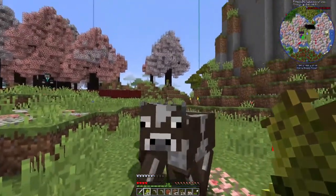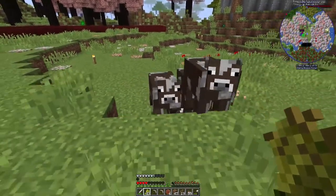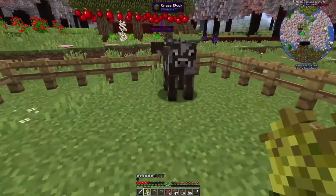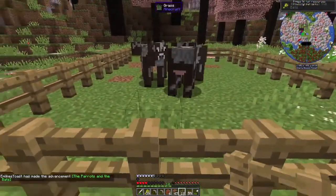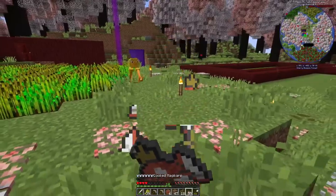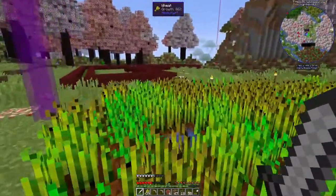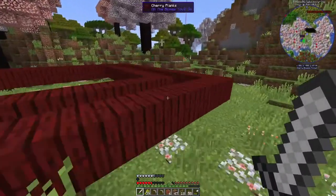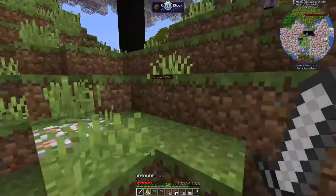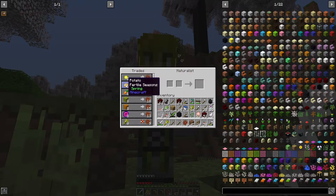I'm going to talk to you about that guy up there in a second. He is called a naturalist, and that type of NPC is going to be so, so helpful. We are home with the cows. So naturalists - we can trade with naturalists and with the guy in the top hat as well. These guys you can trade all of this natural stuff.